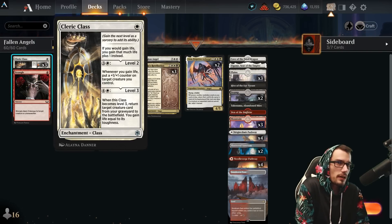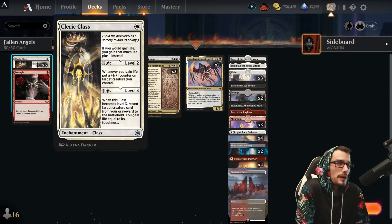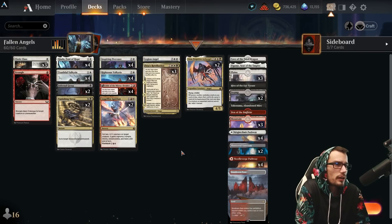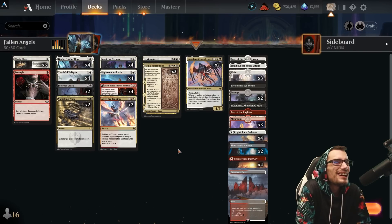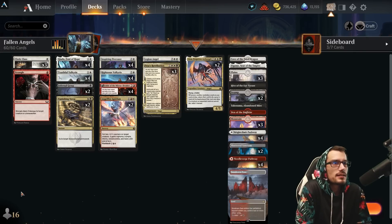We have the Cleric Class: if we gain life, gain that much as a +1 bonus; pay four for level two — whenever we gain life, put a +1/+1 counter on a creature we control, which is great through that Overseer. Level five lets you pay five to bring a creature back from your graveyard to the battlefield, gaining life equal to its toughness — very nice for getting an archangel back if they remove it.